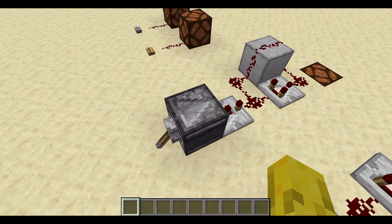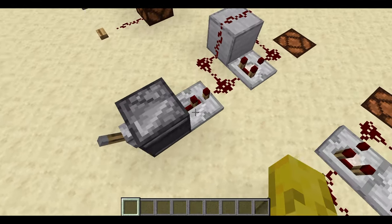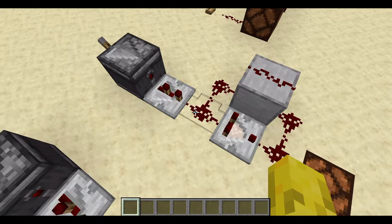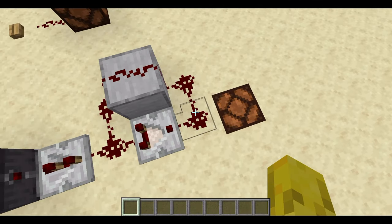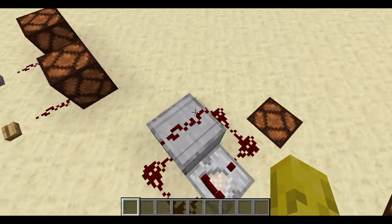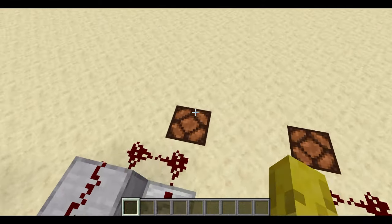How it works: the observer detects the lever being switched. The signal goes through a repeater, into the redstone — there'll be a signal strength of 15 — and into a comparator. The signal then loops around: 14, 13, 12, 11, and it just keeps going round and round until the signal strength reaches 0. That's when the lamp will turn off.